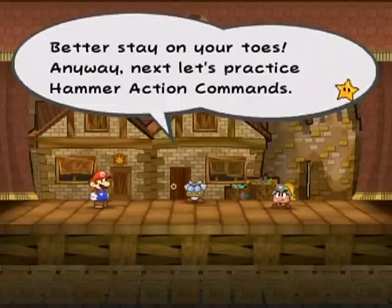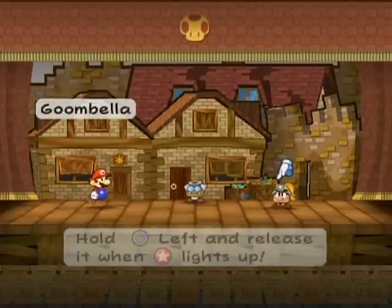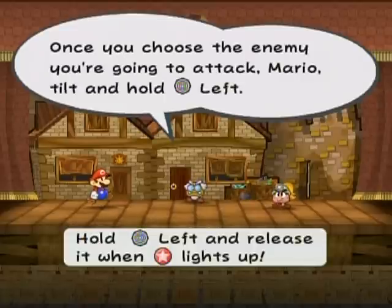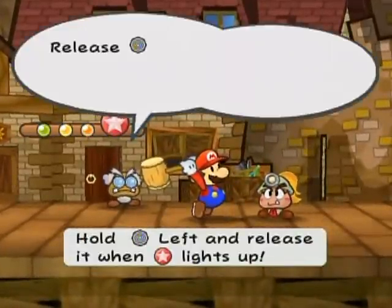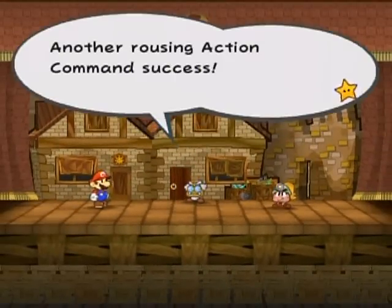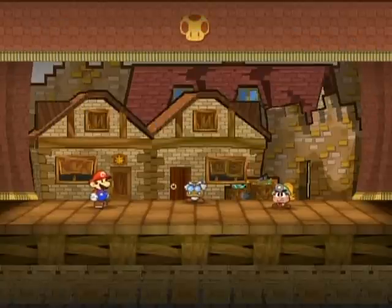Anyway, let's practice the hammer action commands. Once you choose the enemy you're going to attack, Mario, tilt and hold left. I'm holding left and — Hwaa! Release the control stick as soon as the starry lights up. Another routing action command success. How'd that feel, Mario? Got a pretty good grasp of action commands now?